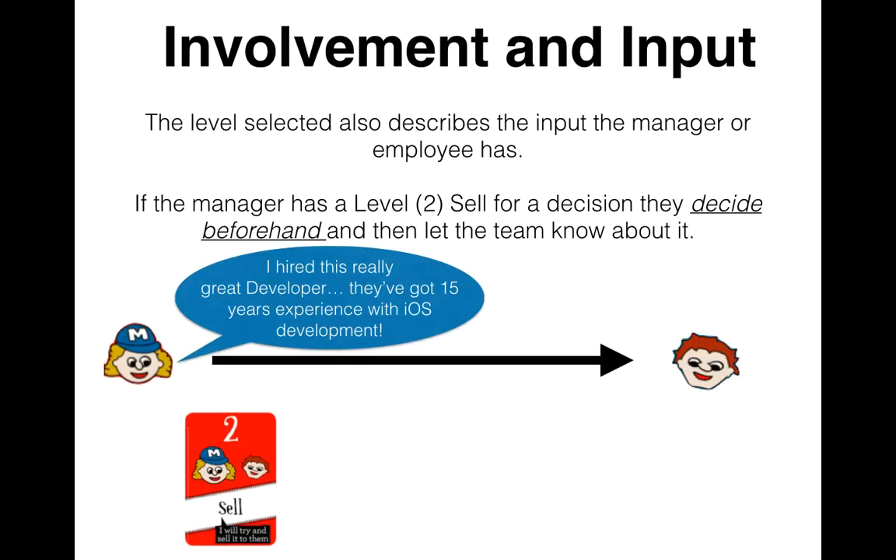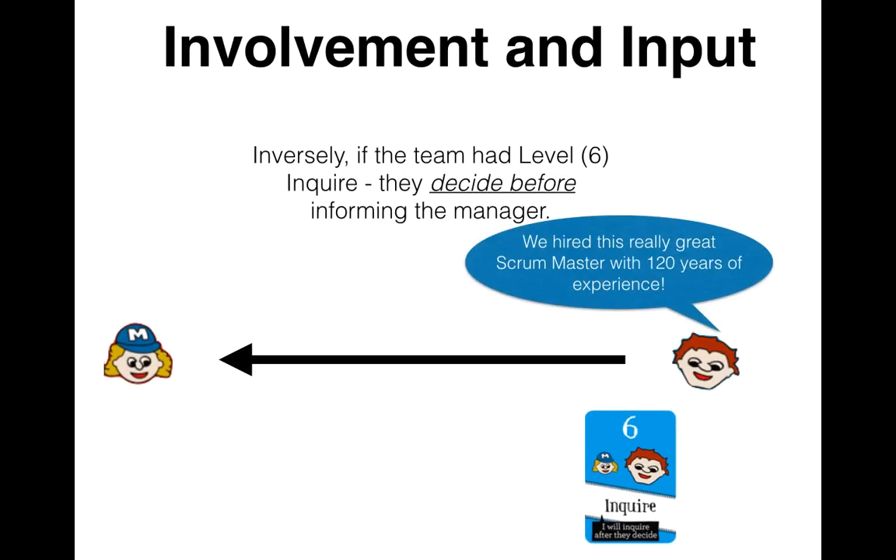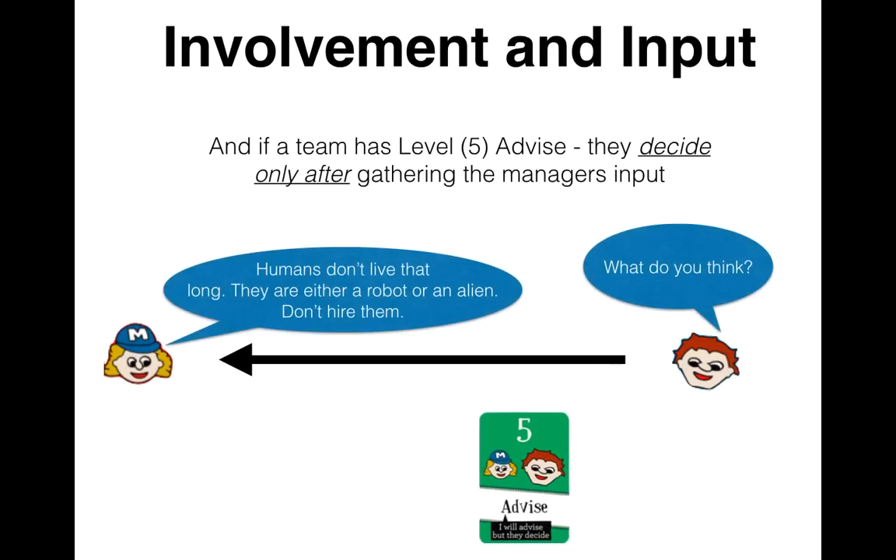The level also describes the input the manager or employee has. If a manager has level two Sell for a decision, they decide beforehand and then let the team know about it. If a manager has level three Consult for a decision, they only decide after gathering the team's input. Inversely, if the team has level six Inquire, they decide before informing the manager. And if a team has level five Advise, they decide only after gathering the manager's input.